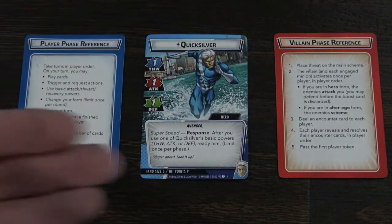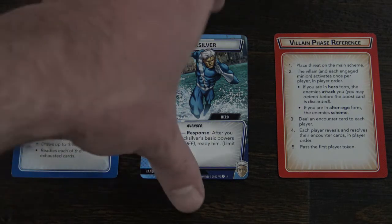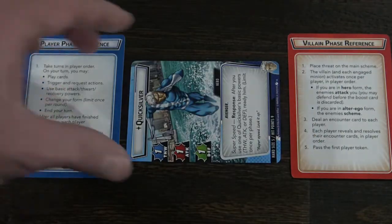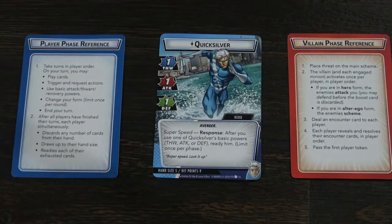When you move into the villain phase, specifically when you're doing a defense action, you can exhaust Quicksilver to defend, and his special ability allows him to ready once per phase. So you can actually do multiple defense actions with Quicksilver during the villain phase. This is really why I picked Protection for this deck.